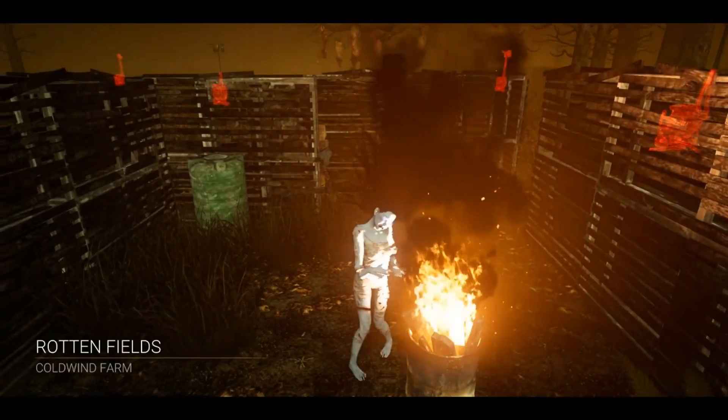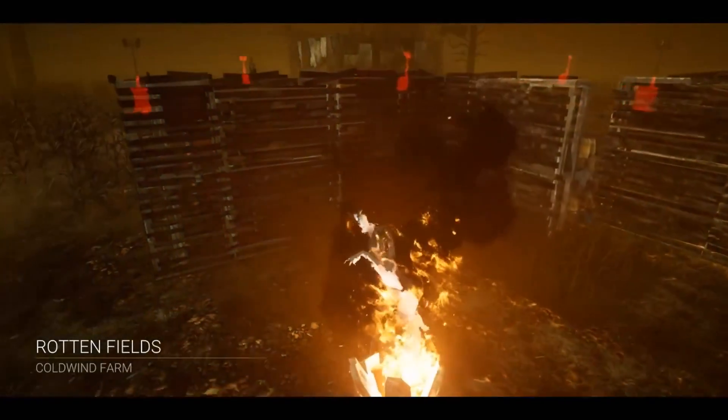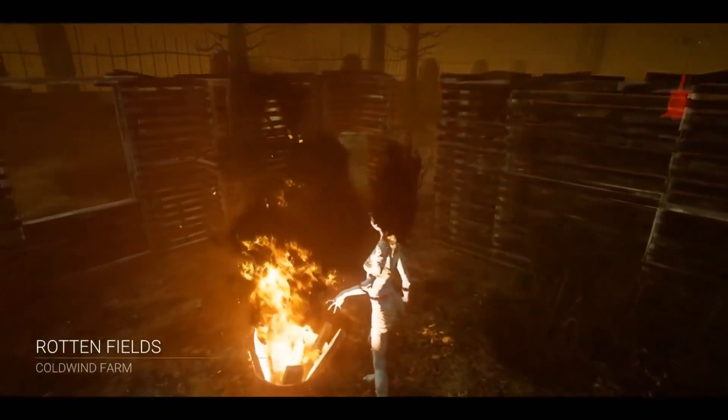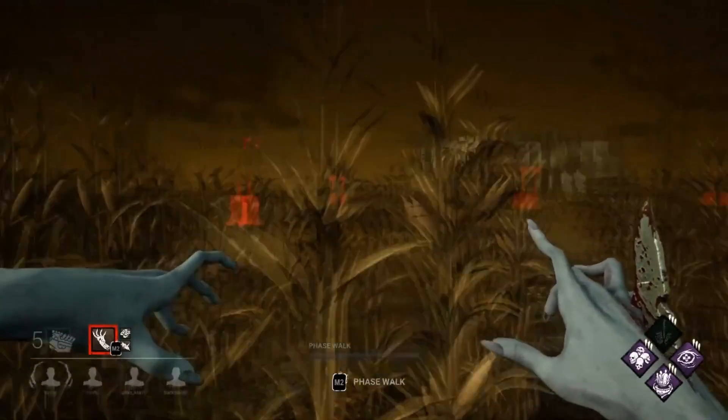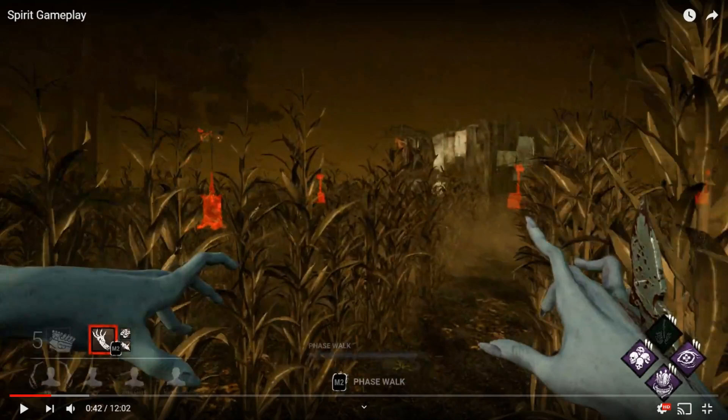Rotten Fields — not exactly one of the best maps for Spirit, but she's one of the strongest killers in the game, so who really cares. Spirit is god tier in my opinion, easily number two right under Nurse, even better than Billy IMO, especially against good survivors at high level.